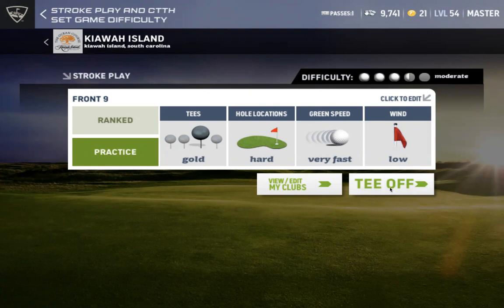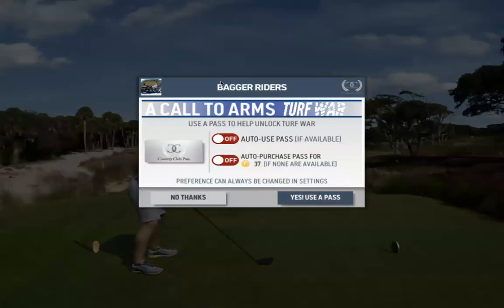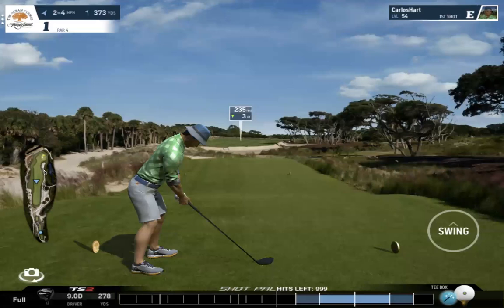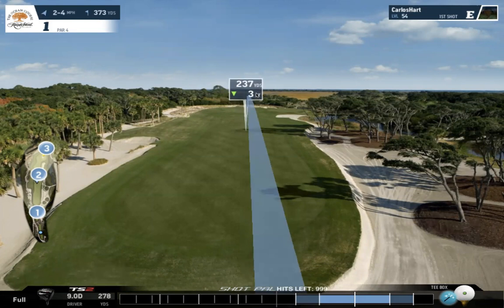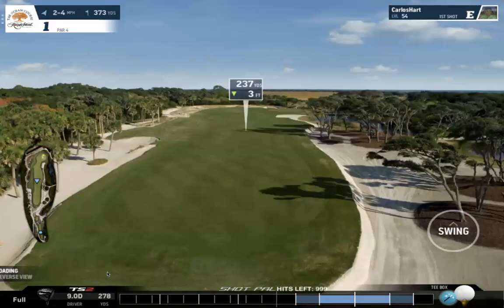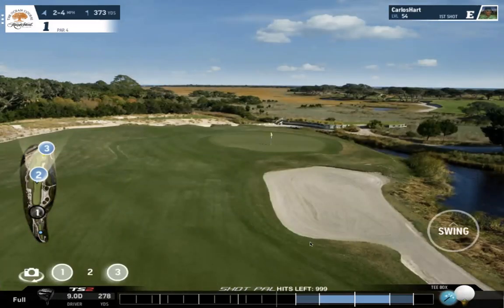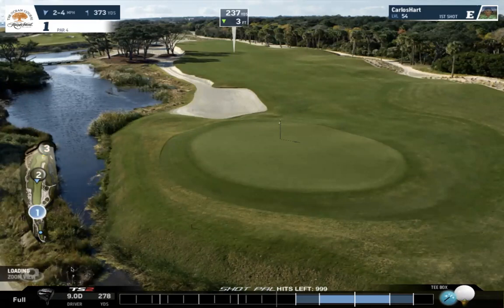We're going to hole number one at Kiowa Island and practice all parts of the game. Driving is very easy in this game — what you want to take into account is where you want to put the ball. Here I can see there's wasteland on this side, so it's going to be a much easier approach coming from the left side of the fairway, taking the wasteland out of play.